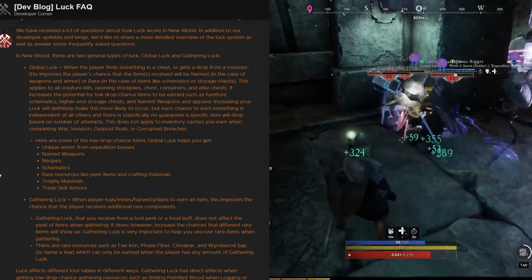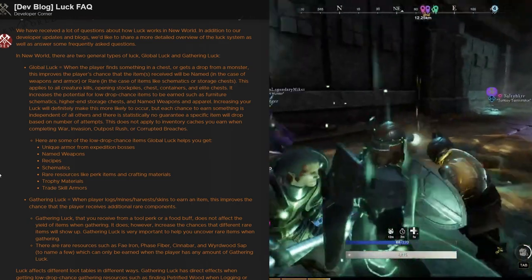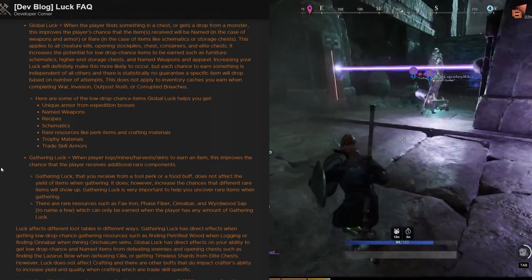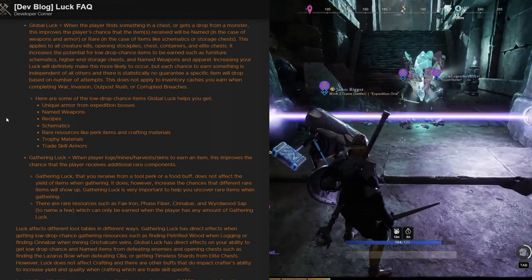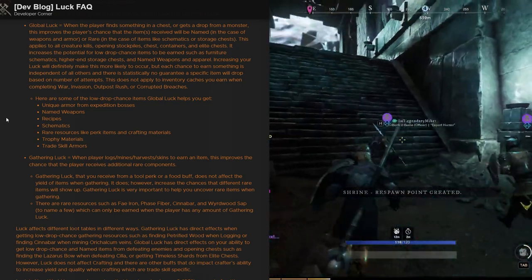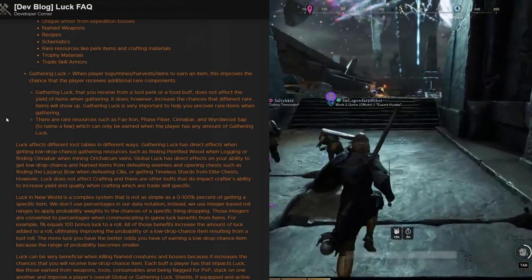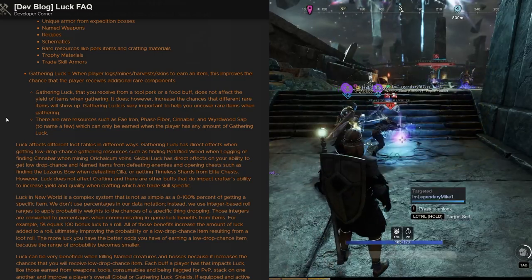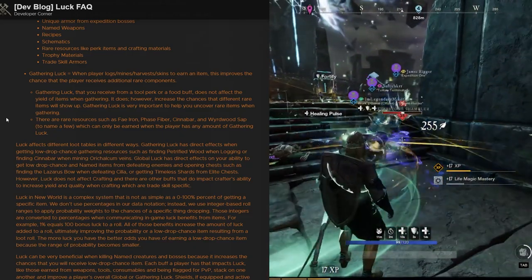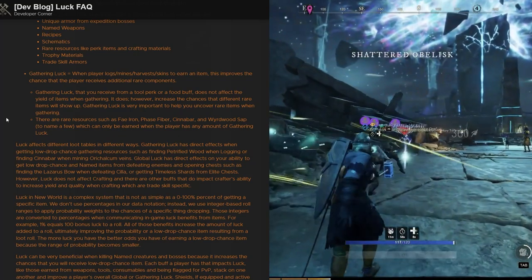Global luck applies to all creature kills, opening stockpiles, chest containers, and elite chests. It increases the potential for low drop chance items to be earned such as furniture schematics, higher-end storage chests, and named weapons and apparel. Each chance to earn something is independent of all others, and there is statistically no guarantee a specific item will drop based on the number of attempts. This does not apply to inventory caches earned from war, invasion, outpost rush, or corrupted breaches.